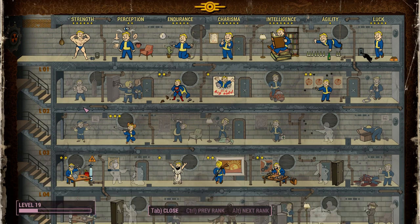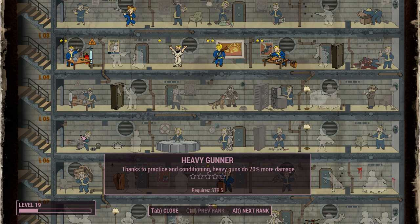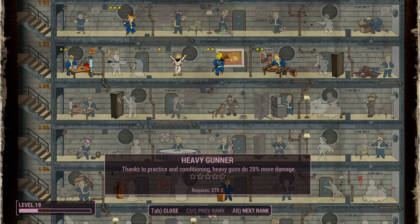These are strength-based builds. You have the big guns, also known as Heavy Gunner in Fallout 4 — builds where you use mini guns, rocket launchers, mini nuke launchers, and so on. The Gatling laser is affected by this as well.